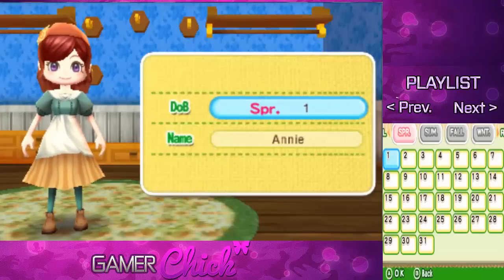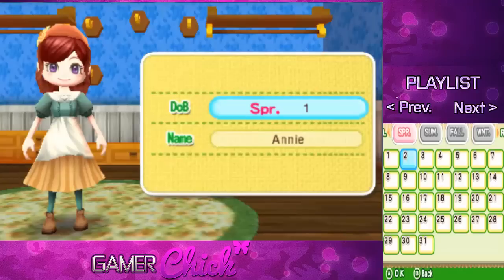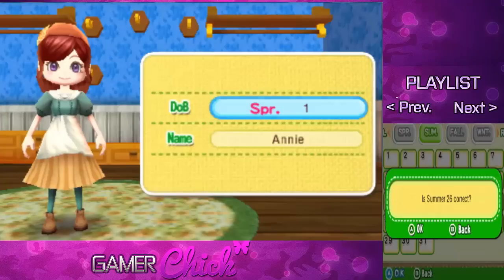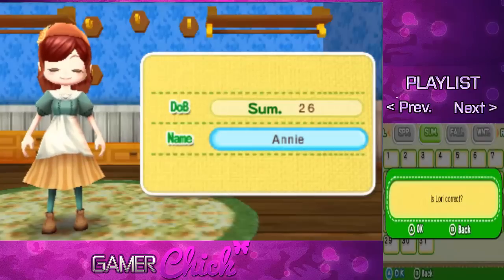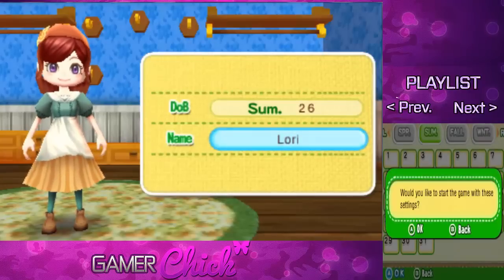Select my birthday. My birthday is actually in summertime, on the 26th. Enter my name — my name is not Annie. I don't have enough room for all the letters in my name, so let's go with my actual name: Lori. We'll just go with Lori — that is correct.